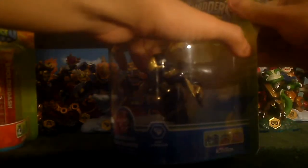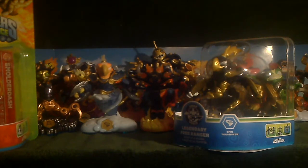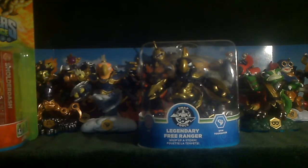Let's start off with Legendary Free Ranger. I'm half and half on how the colors work on him. The gold seems pretty nice, but I wish it would have worked on his face detail. Other than that, it's not so bad. Sticker sheet and trading card. Strength at 115, Defense at 150, Speed at 110, and Luck at 100.